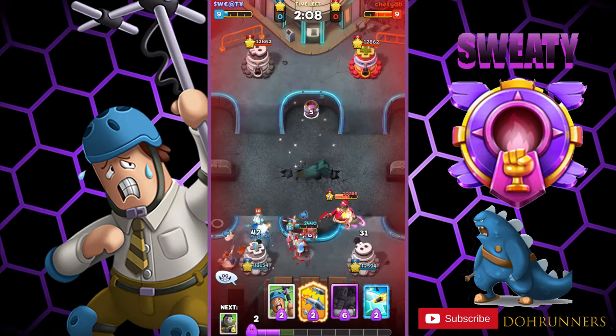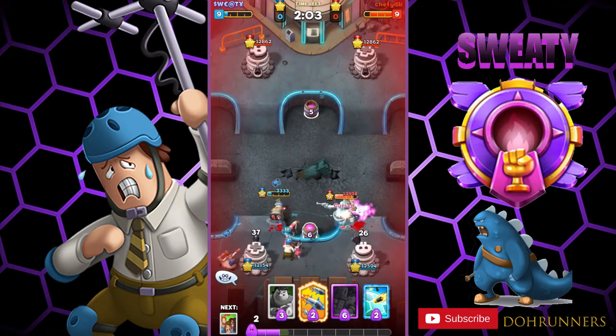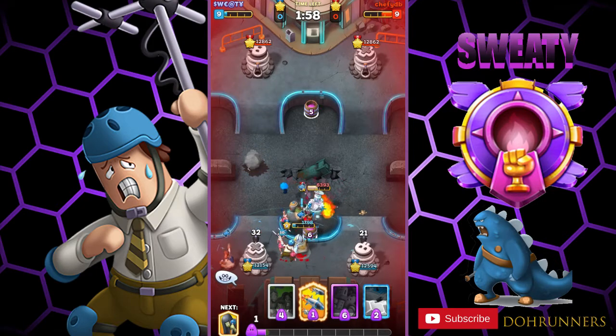We have 2,000 health and he has 6,000 now, so this is going to be really helpful for gameplay. Oh, he killed my witch. Now I can see how much damage he's taking.